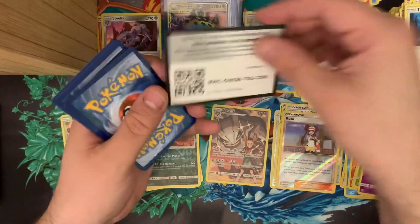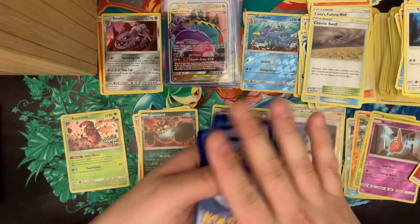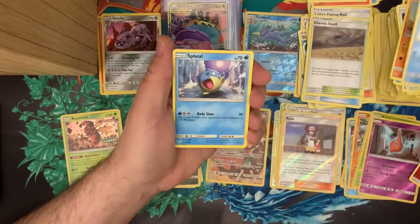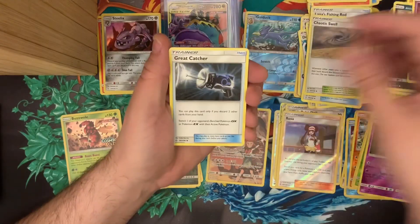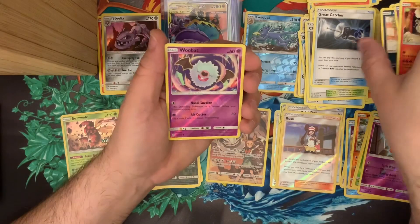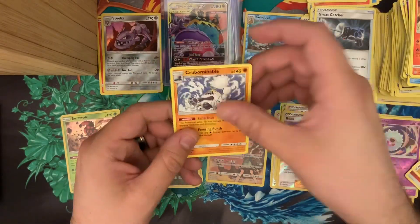Number three. Trapinch, Sneasel, Spheal, Alolan Meowth, routes, Great Catcher, Probopass, Torkoal, reverse common Woobat, and a regular rare Crabominable.